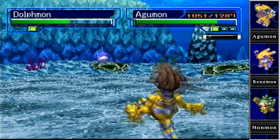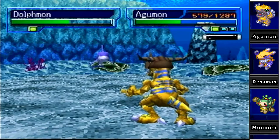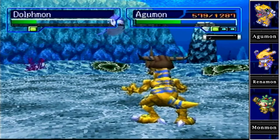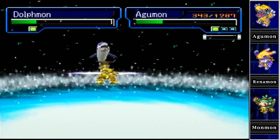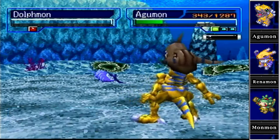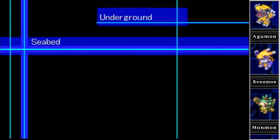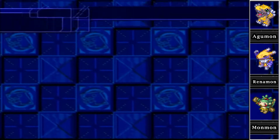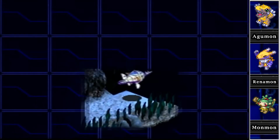Leave my Greymon alone, Dolphmon! I know you're both champions but you're way stronger for some reason. Greymon, don't let my one slip-up be the death of you. We got the kill. 98 experience — these guys are worth way more than anything we've been fighting, like twice as much. The battles are longer and it's costing money since I'll have to buy power charges, but kills equal money and money equals power.